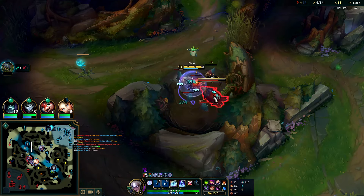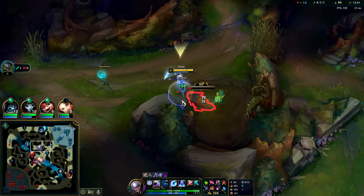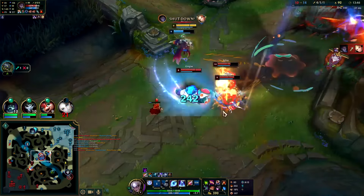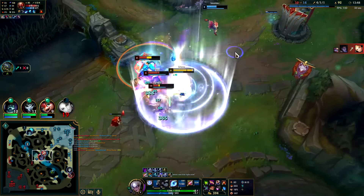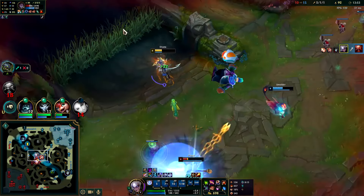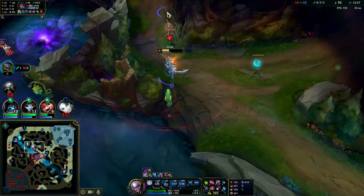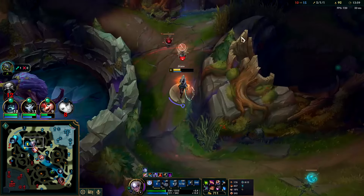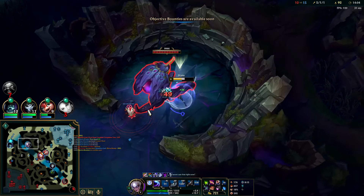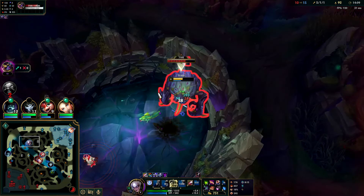I shouldn't have come over here when dragon's up. I'll take this camp along the way since our clears are so fast. I'll head over mid, Ghost in, get the Q-E-R. I was forced to kind of use my second E there to finish him off. I'm on Ghost; Blitz is on Mobies though. I try to hit this guy to slow him down and get him off of us. I think I could actually take this dragon from behind.